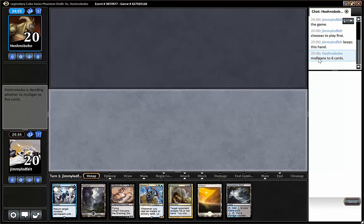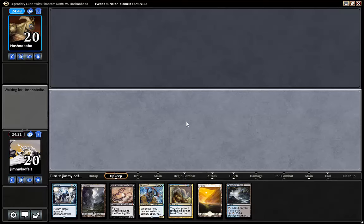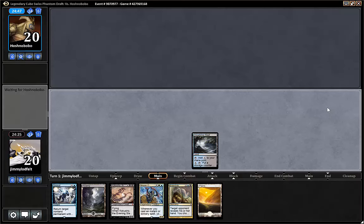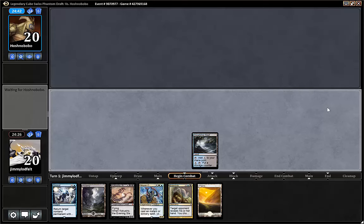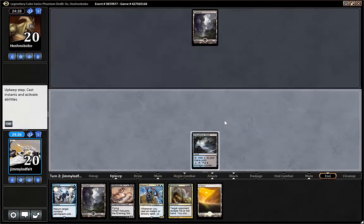So here we go again. So we have this blue, this Esper control-ish type of deck. We have Ogitai. I want to try out Ogitai. The ability is great, but I don't know how good he is. I think a five-powered flyer that's spell-proof a lot of the time is solid. If they have sorcery removal, and if we tap it out — hopefully we can protect it.